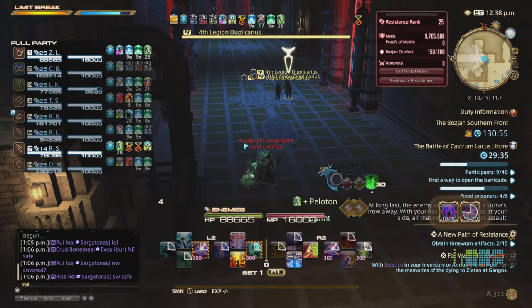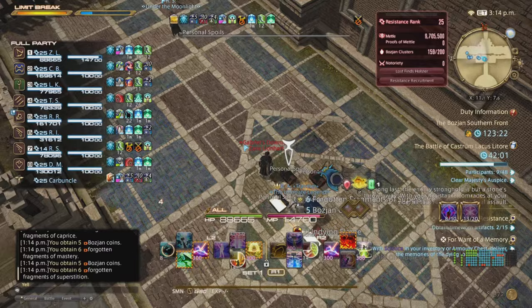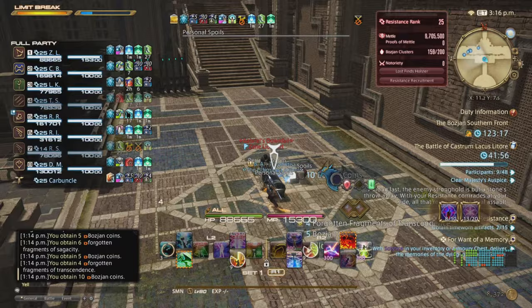Once the second boss is dead you get the chest for saving prisoners. The directions map out as follows: far right is Becoming, top right is Caprice, bottom right is Mastery, bottom left is Superstition, left is Sagacity, and top left is Transcendence. Make sure to get your boss chest as well.